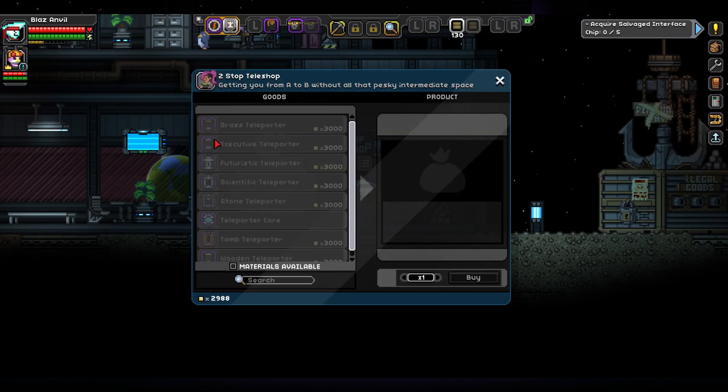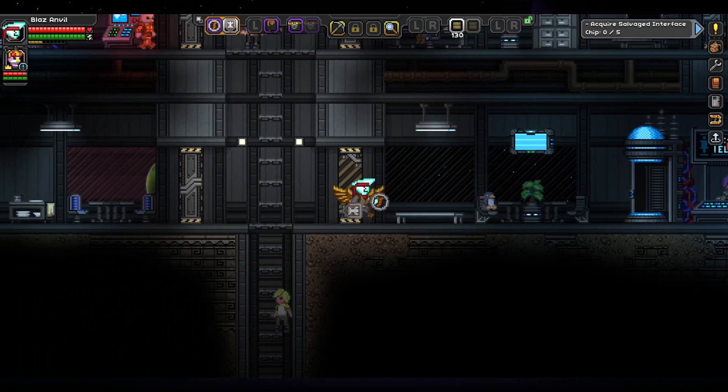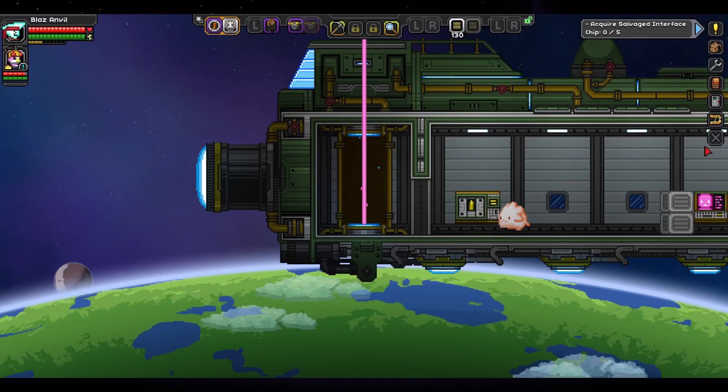It's called two-stop teleport. These are expensive. Oh, you also need a teleporter core, which costs quite a bit. So we actually can't get this yet, but that's no problem. Because right now I think my ship is in orbit around our house.